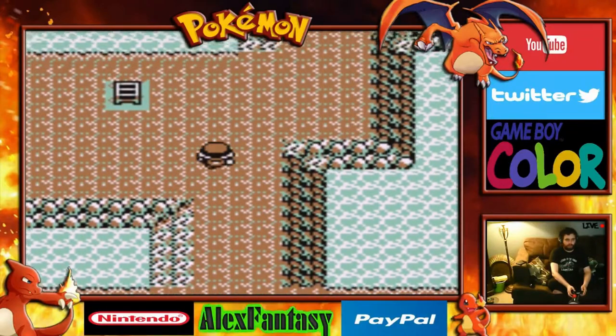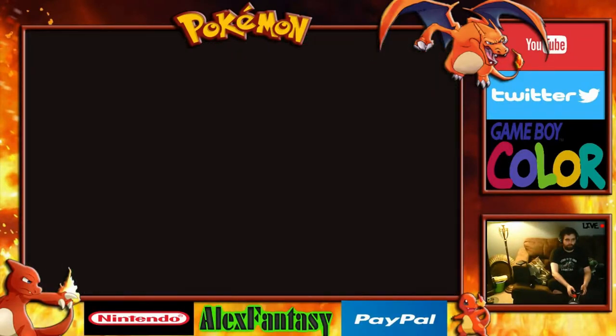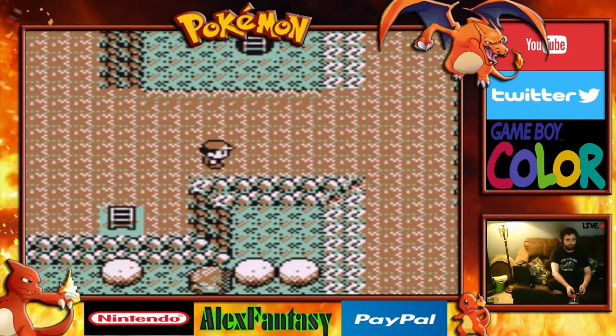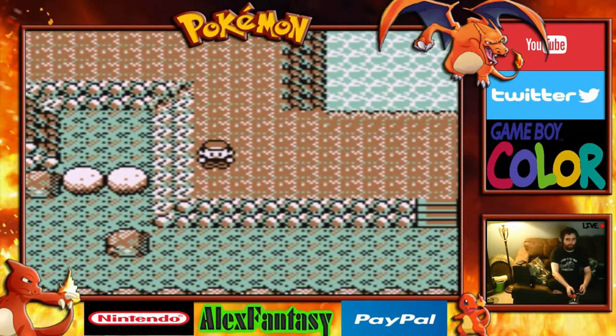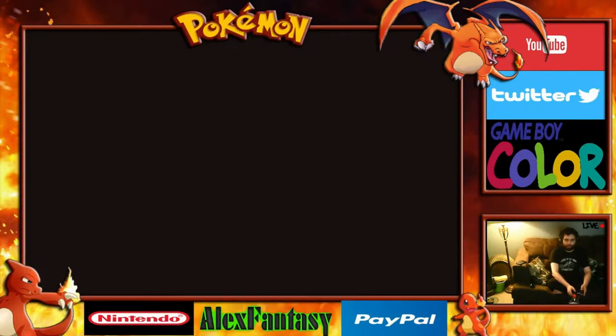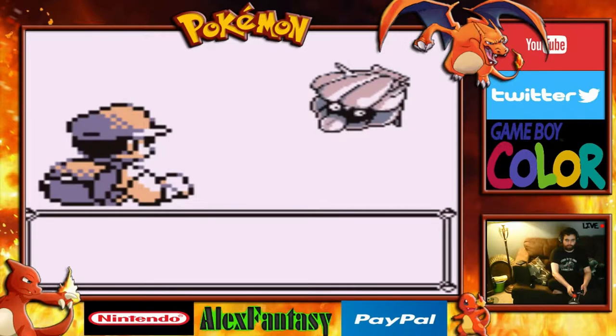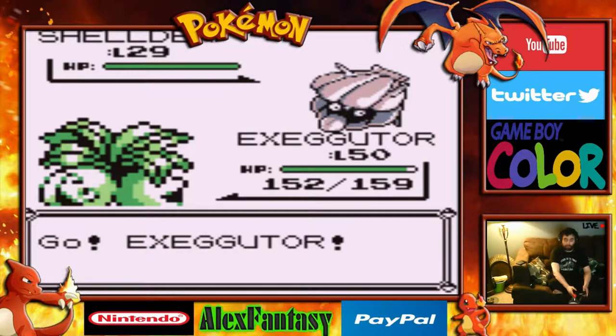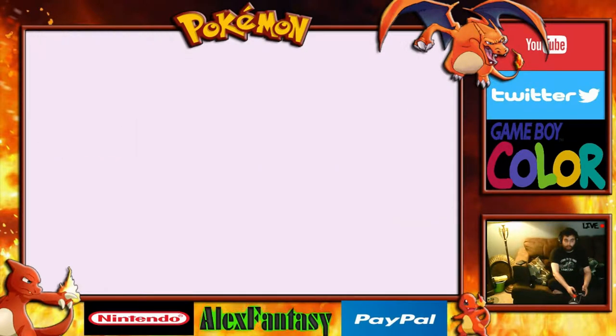We still need to capture that Slowpoke. There are a couple of boulders we need to adjust just over here. Once we get the Slowpoke to appear, we can finally use some Max Repels in here, because I don't think there's anything else we can capture.